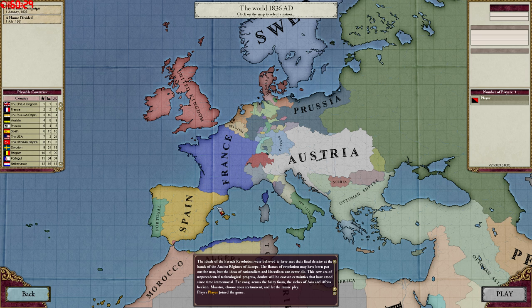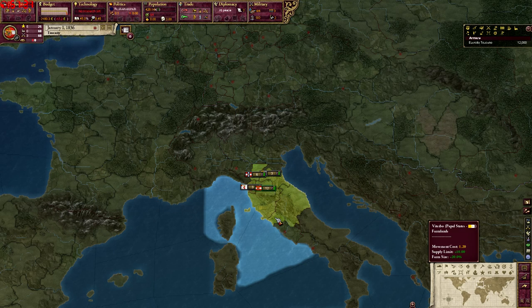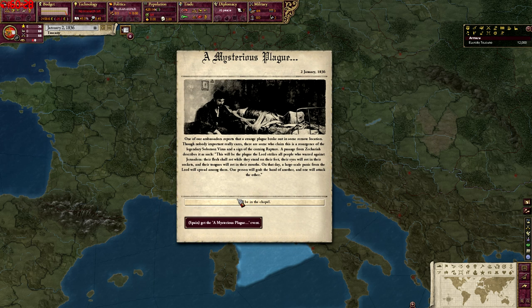Now, you might not be able to tell because this looks very, very much like 1836 normal Victoria 2, Heart of Darkness. However, it has a very big twist and we'll start a game really fast. We'll go ahead and start as Tuscany. Let's go ahead and fast forward a little bit here, because this is important. A mysterious plague in Spain? What could that be? Well, if you didn't guess it by now, this is the Apocalypse mod. There are links in the description for all the mods.